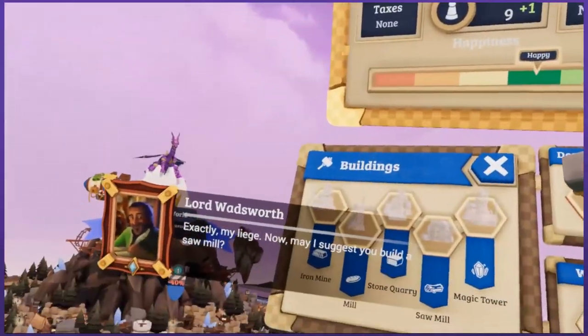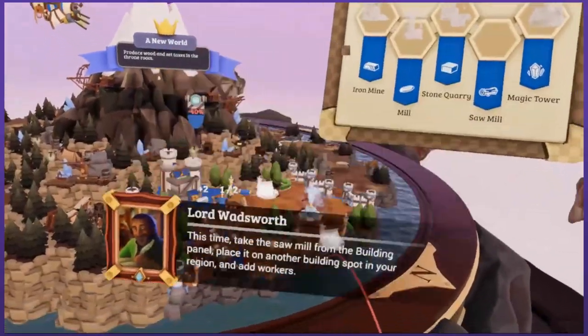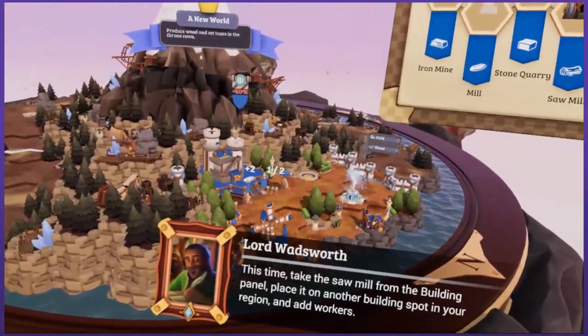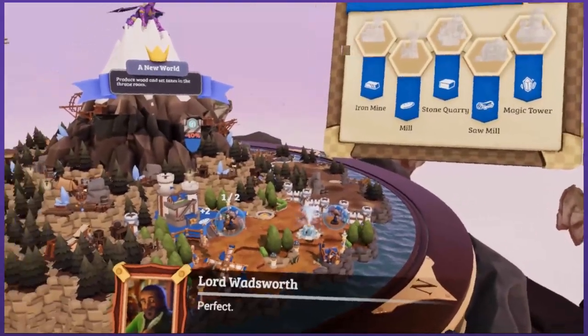May I suggest a pie? You need a sawmill. This time, take the sawmill from the building panel, place it on another building spot in your region, and add workers. Well, I know how to do that now. I got the hang of it.